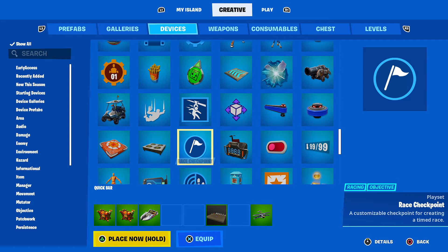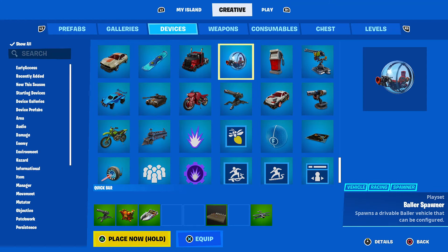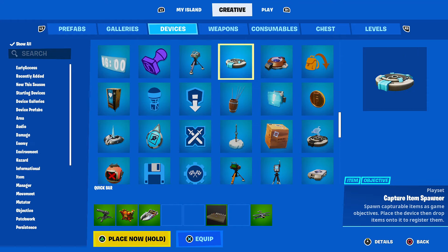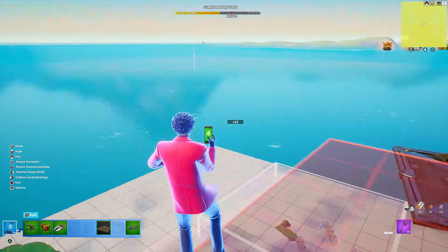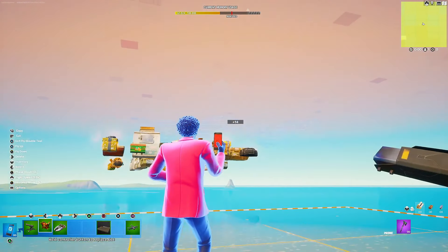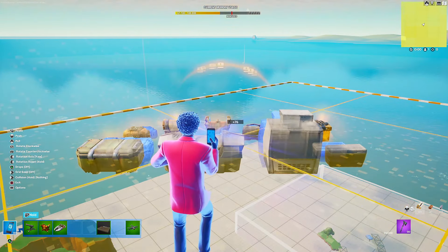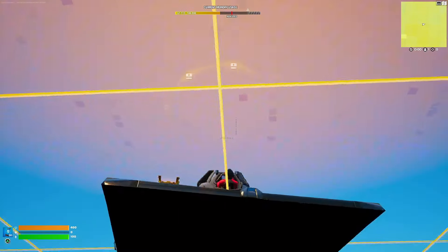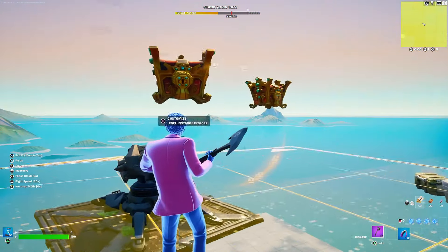Let's try to put a siege cannon on top - that's what I want to try first. I have a siege cannon on top and I'm going to place another level instance device right here. We can make it whatever size you want, but I don't think it really matters. I'm trying to get them on top - it does not look like it's working.